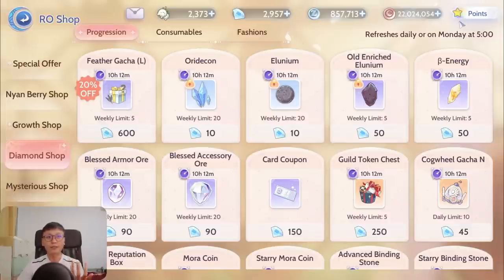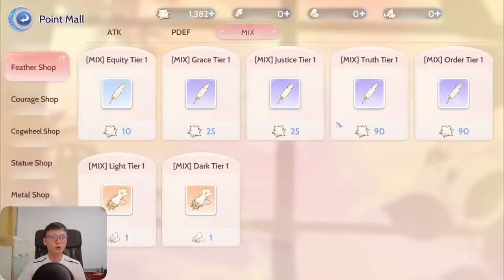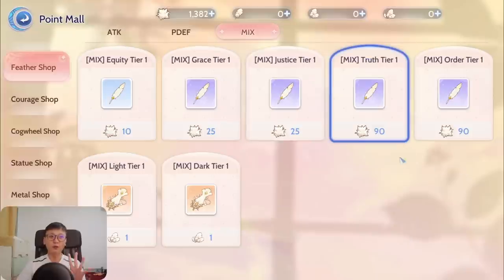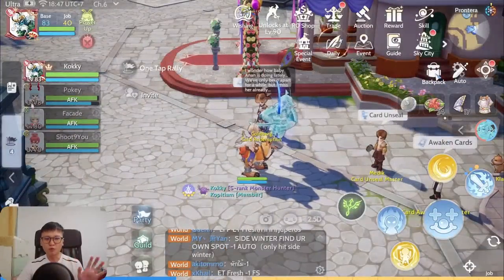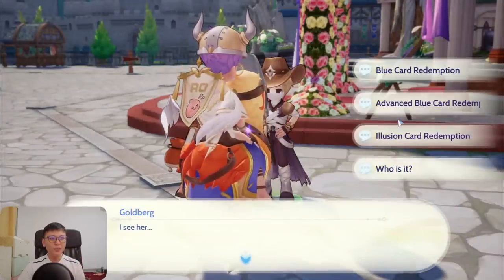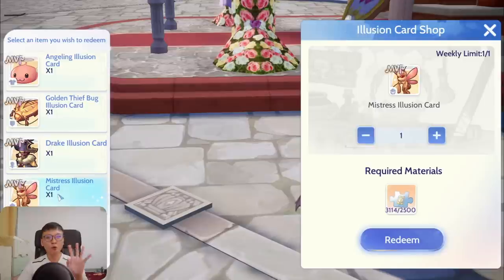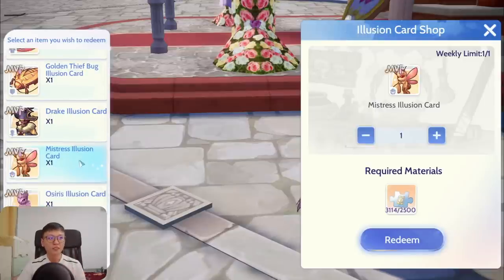If you dismantle those feathers you'd get truth feathers that raise your physical damage with additional physical attack, magical attack, and higher overall feather tier for more bonuses. This is just an example — I'm not saying you should do this — but for people only focused on PvE, most of the time these Illusion MVP cards are not going to be worth it, with the exception of the Mistress Illusion card, which is good for both PvE and PvP.